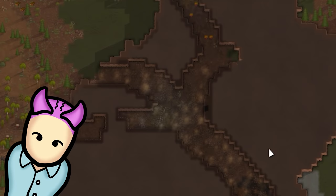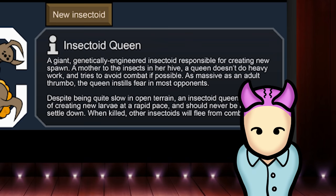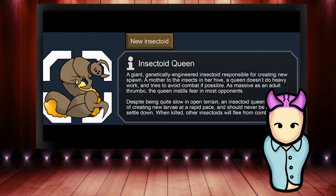Let's have a quick look at the creatures it adds. Note that the creatures I'm about to list won't spawn in a normal infestation event, which only produces the base three creatures. Instead, the mod adds a new large infestation event to introduce them. Firstly, the cornerstone of every large hive: the insectoid queen. She's a pretty weak creature and can't really fight despite her size, but the queen is a priority target.